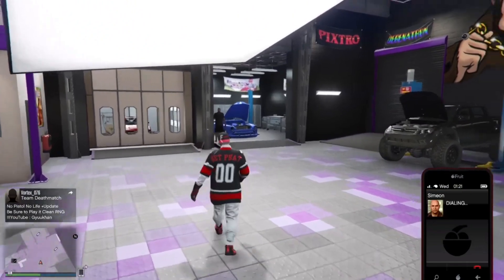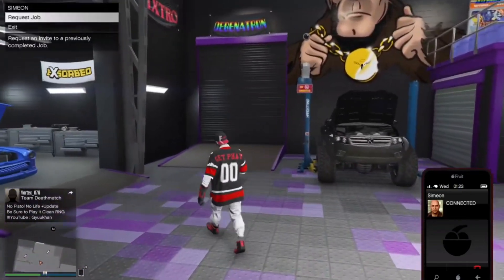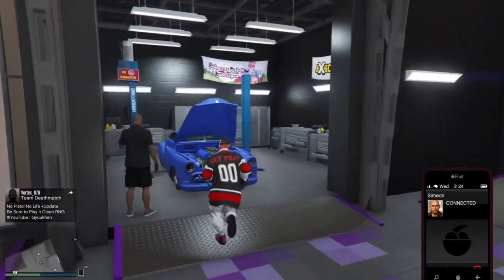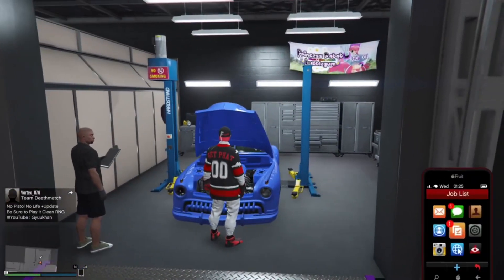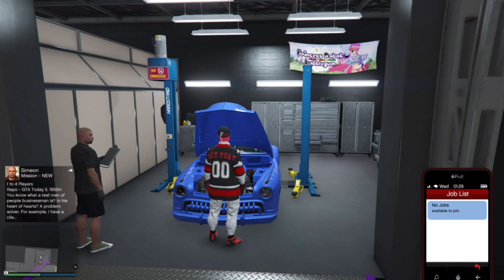Once you've found someone to request a job from, go to one of these vehicles and check if you can press right on the D-pad on them. If you can, just wait for the job to come through. When the job comes through, go into the job and spam right on the D-pad.